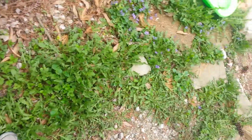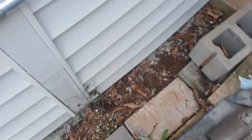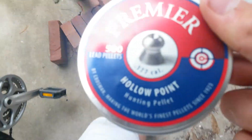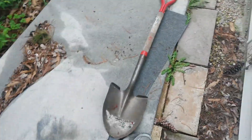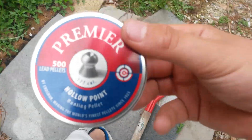Dual ammo .177 BB/pellet. I used — let me get my pellets real quick, I wasn't prepared. Crossman Premier Hollow Point. I don't know the grain because Crossman really doesn't give it to you on this one, but I usually use Crossman hunting pellets — it's all I had.